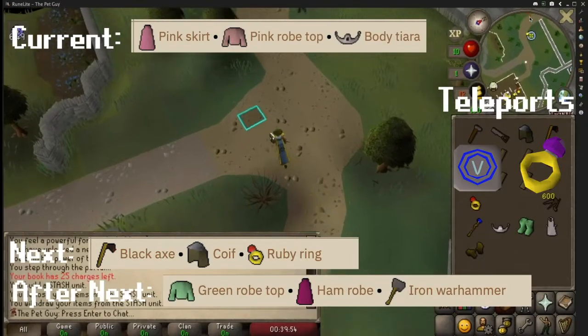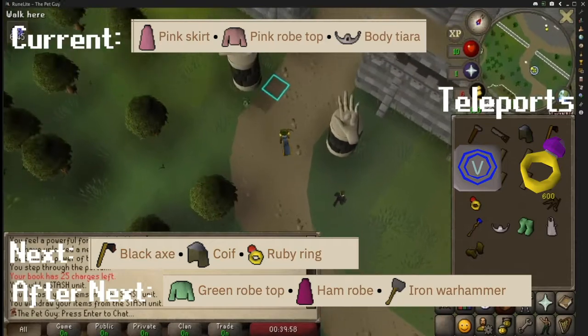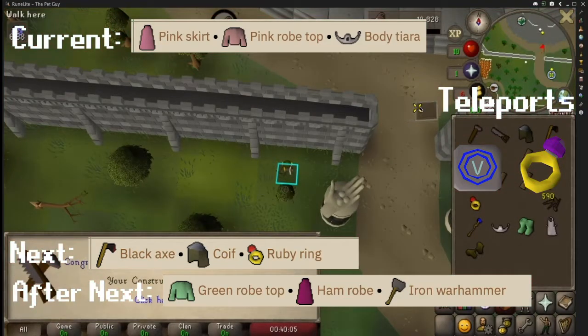First, you are going to want to start just south of the Grand Exchange — there is a STASH unit here. It is a bush and it's next to the hand. This requires a pink shirt, pink robe top, and a body tiara.